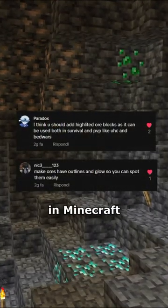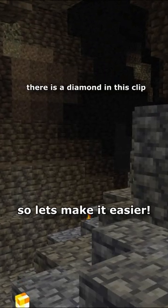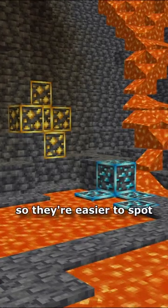A big part of caving in Minecraft is spotting the minerals, and sometimes they can be quite challenging. So let's make it easier by adding an outline to the most important minerals and making them more shiny so they're easier to spot.